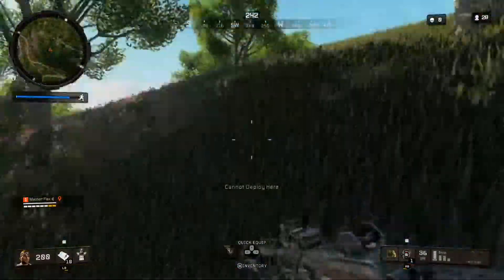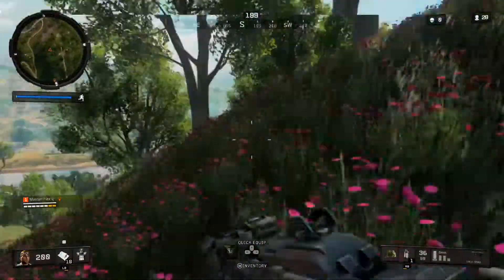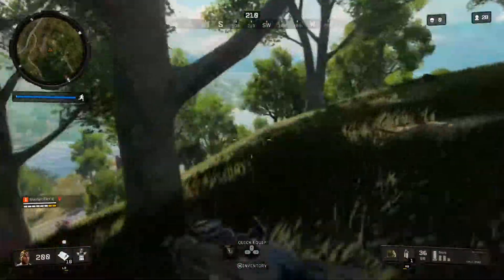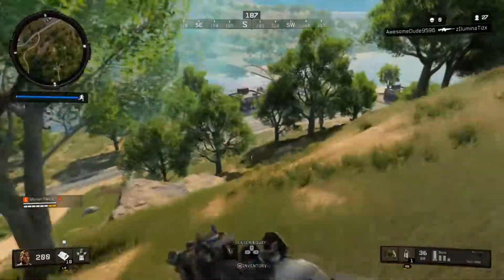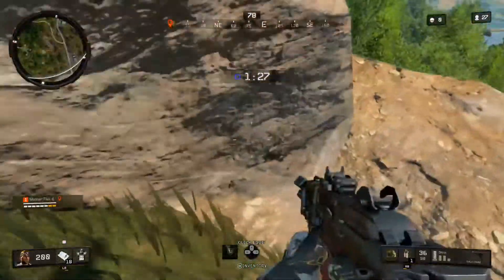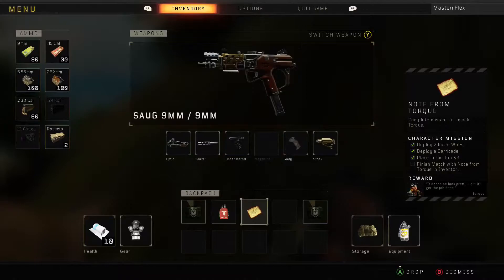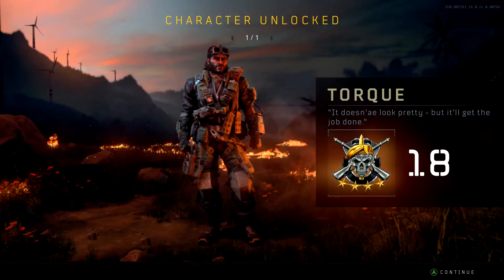The next step is you have to place in the top 30, which I'll show you in a minute. Once I get to a spot where I can rest, I hit the pause button which goes to your inventory, and I'll show you what the missions are. This is what the skin looks like — Torque is awesome, I love it.